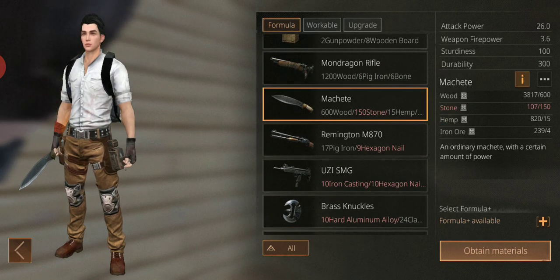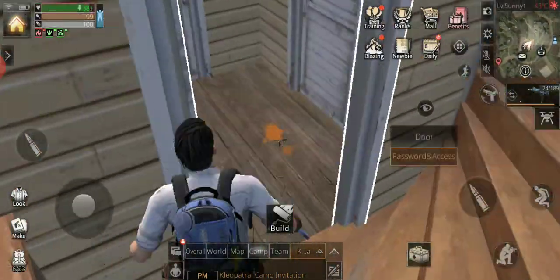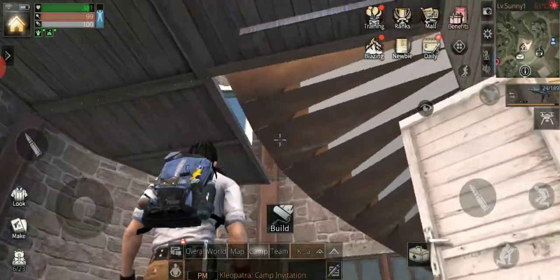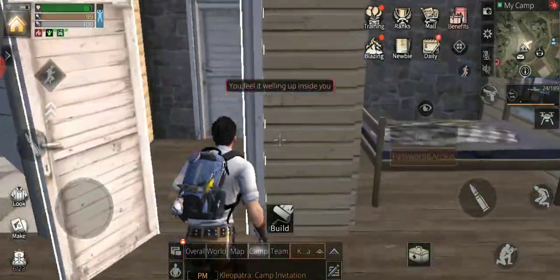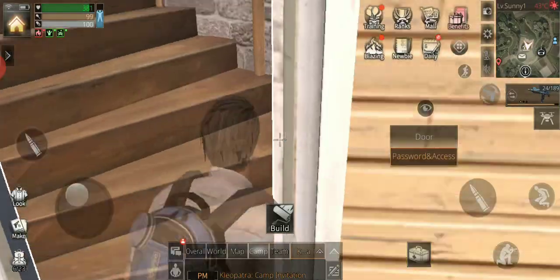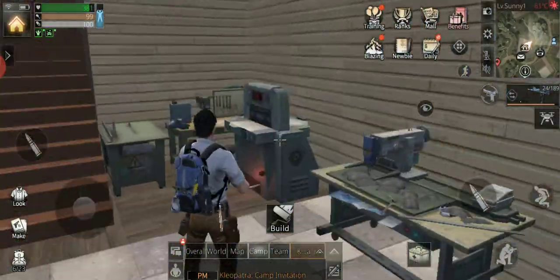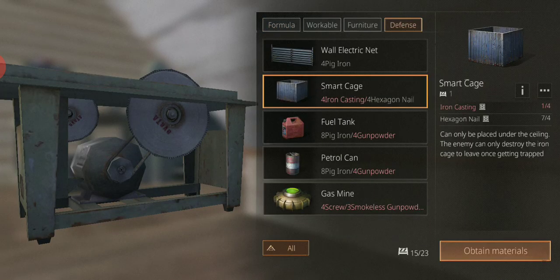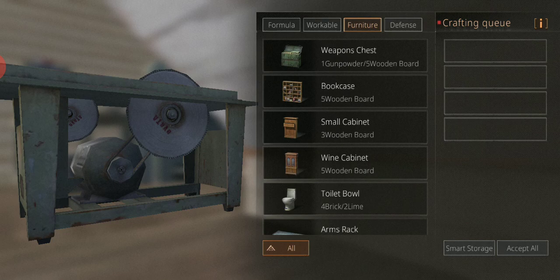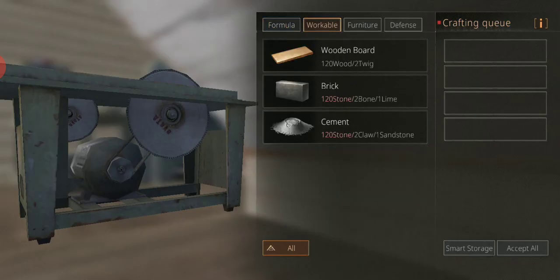I haven't had anyone actually attack my lair, but remember to get traps — you can see I have traps around, so when people are coming in they're definitely going to get trapped. All of the traps are made in the defense section right here.